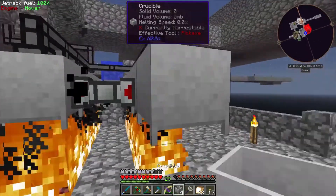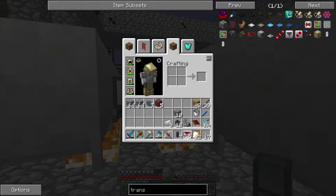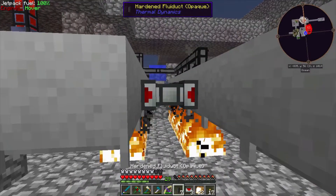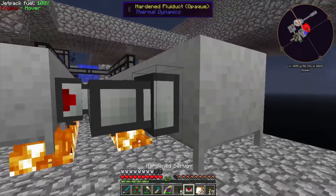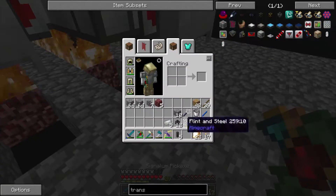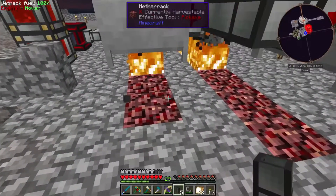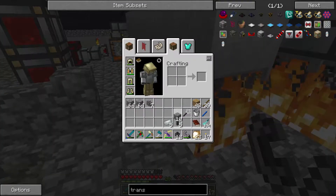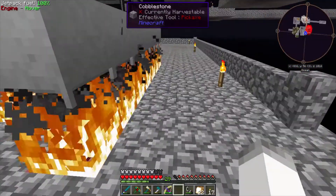Five more crucibles — one, two, three, four, five. I'll make this an even eight on each side later. Eventually I will have some nicer automation with the lava, but for now this is going to be all we can do — just crucibles. Let's put some cobblestone walls up just to make it a little bit safer.